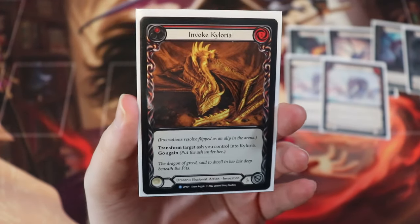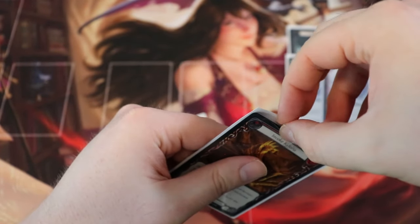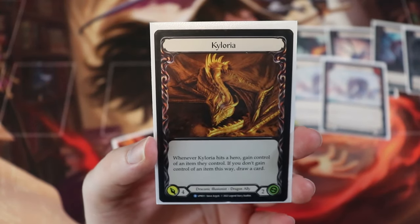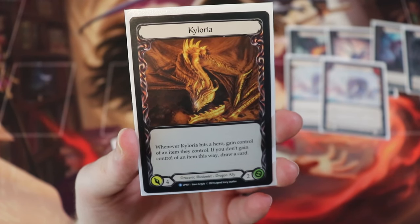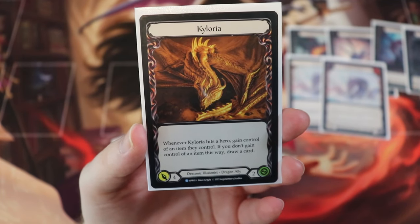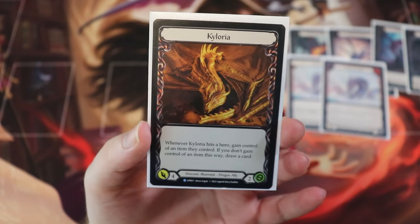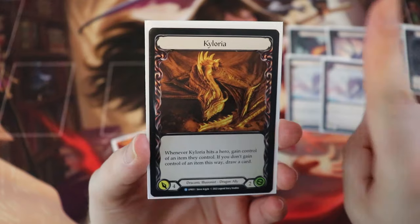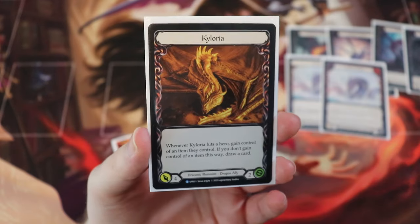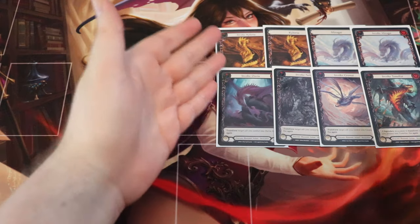Similarly, we are running two Invoke Kyloria. Also a one cost dragon. When you transform Kyloria, they become one of the best dragons in the game even though they only cost one to play: four attack, two health. Whenever Kyloria hits a hero, gain control of an item they control; however, if you don't gain control of an item this way, draw a card. Drawing cards in Flesh and Blood is extra good because those cards count as defense for yourself, as well as resources and offense. For that reason, we are running two Invoke Kyloria. That is our suite of large dragons.